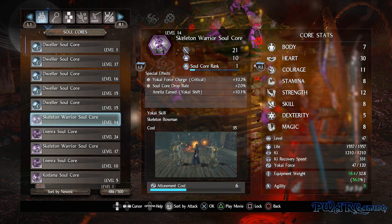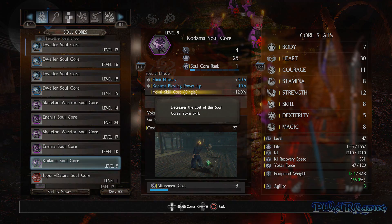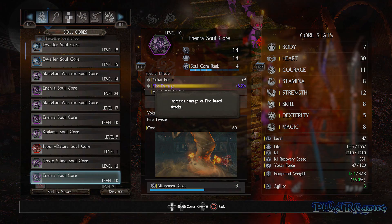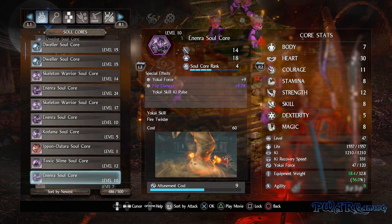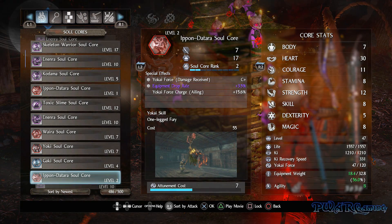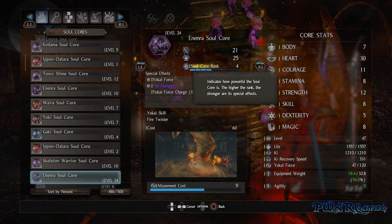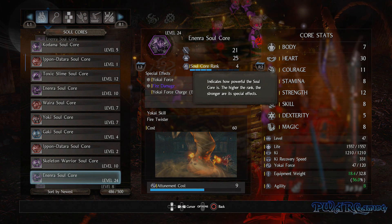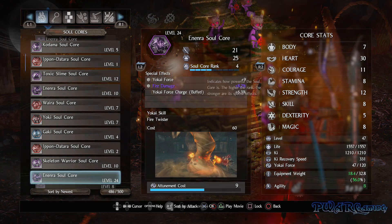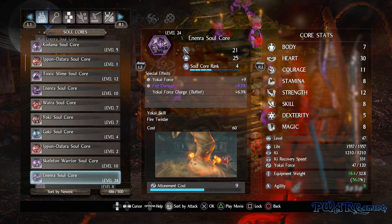Let's wrap this video up with the stats on the soul cores themselves. That's right, more RNG on whether you want to keep a core or not. Each core so far has two perma stats specific to the type of core. Most effects have to deal with yokai force or skills themselves. Each core has a bonus attack and defense stat, which likely corresponds to the core's skill rank. No doubt the alpha is early game as the cores had low skill ranks, but the max is going to be 9, whereas the highest one in the alpha was rank 4.